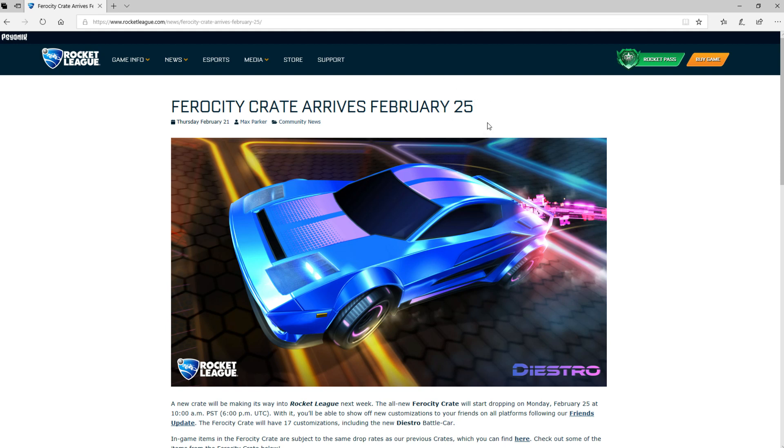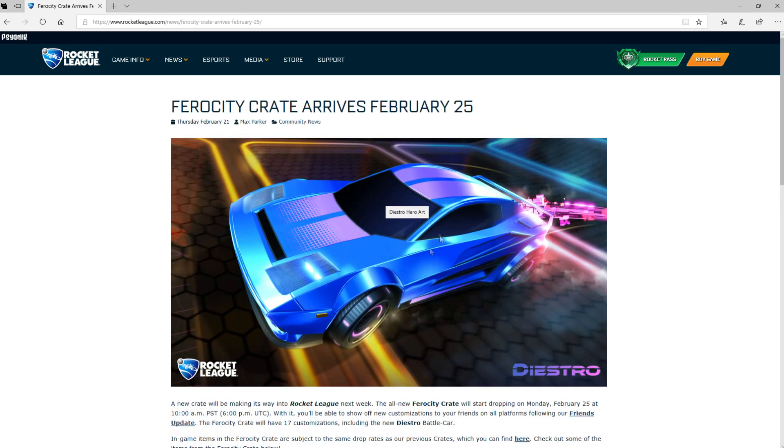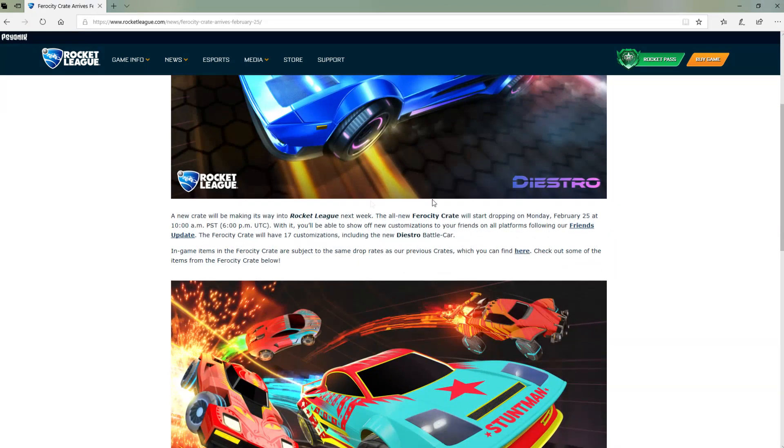So February 25th — it's not going to be in March, we're all lucky. February 25th, there's going to be a crate. Just looking right now, this is the new car, the Diestro. This reminds me a lot of the Breakout — it does look a lot like the Breakout. It looks pretty cool. But anyway, let's just move on.